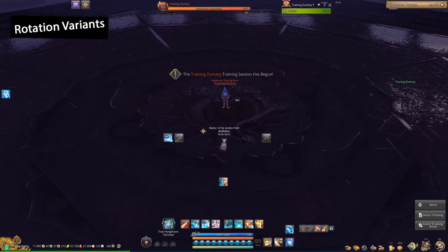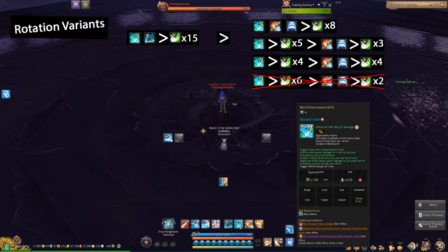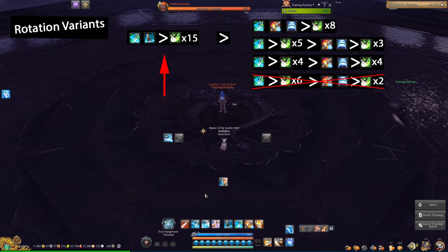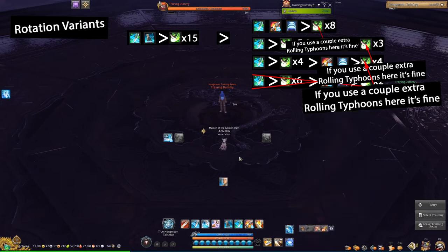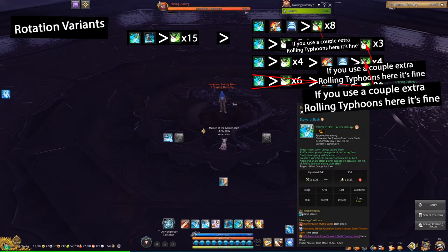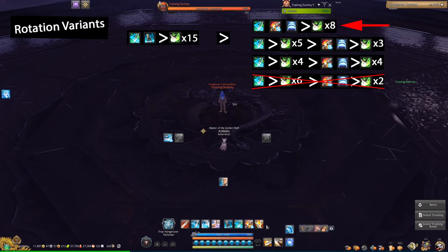What about some variants and what can you do differently? You can break this rotation into two halves. The first half — XZ into 15 Rolling Typhoons — is pretty much set in stone; you never want to change it. The second half is a combination of X, Z, and V, plus 8 Rolling Typhoons — that is the ideal count. What I did was X, 5 Rolling Typhoons, CV, and 3 more, which adds up to 8. Or you can do X into 4 Rolling Typhoons, CV into 4 more. You can also do XCV into 8.